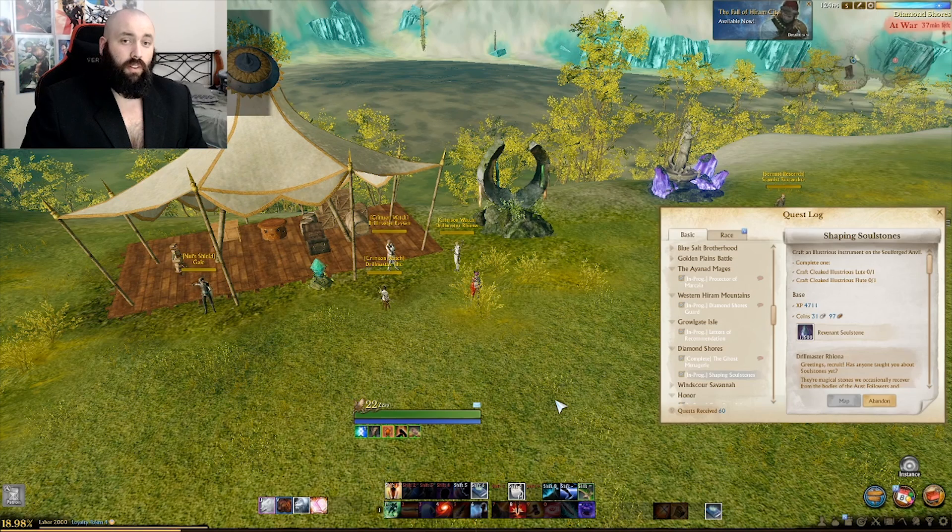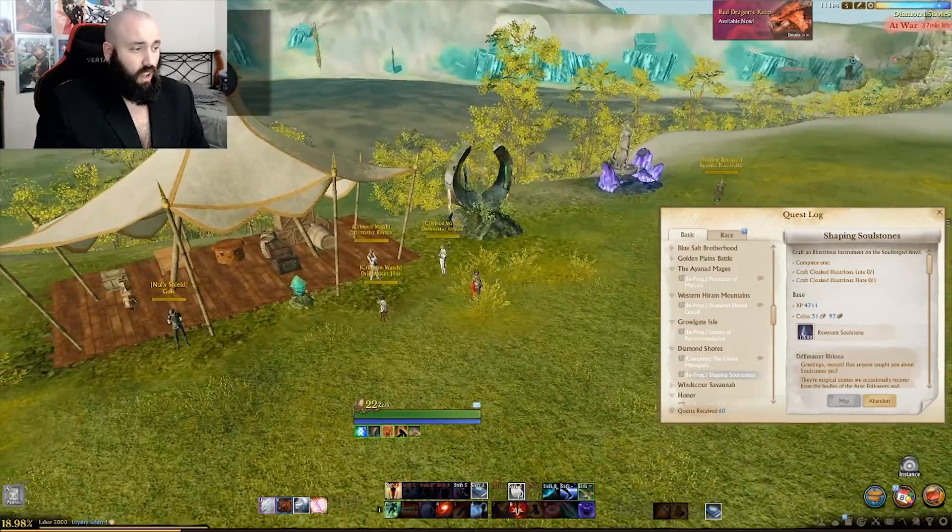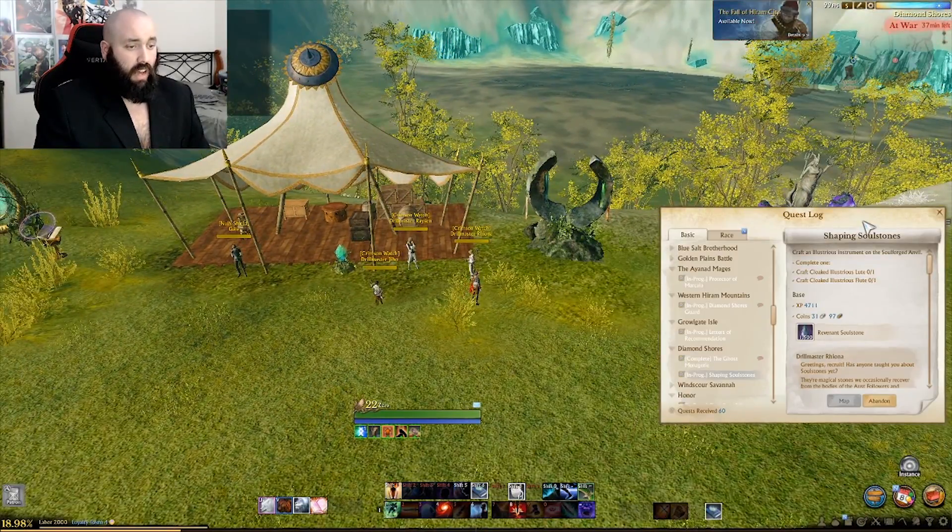However, there was a quest added back in patch 4.5 that is designed to help you get three pieces of accessory equipment very easily and with almost no effort whatsoever. The way it starts off is right here in Diamond Shores — Drill Master Riona is going to have a quest for you.